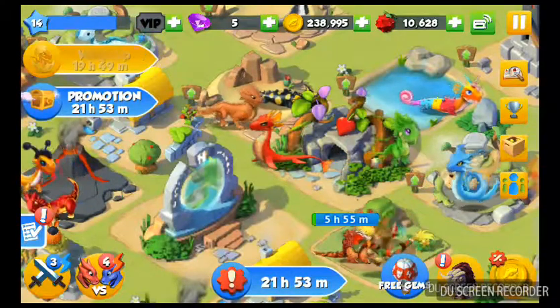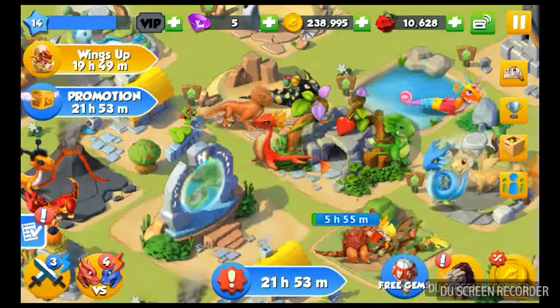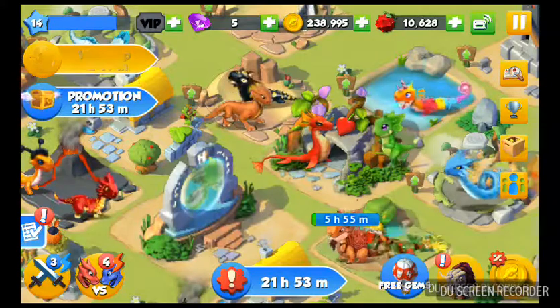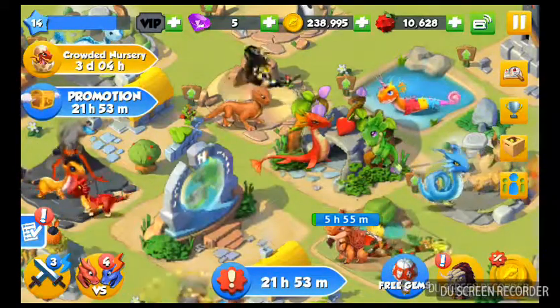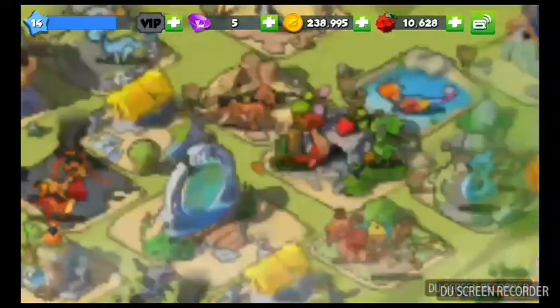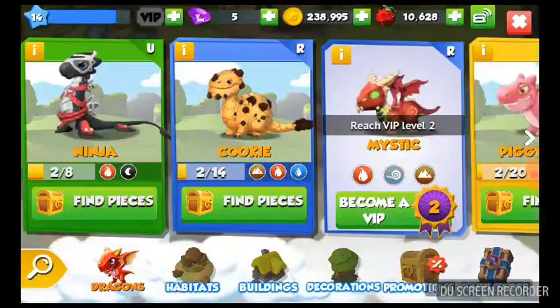I just bred Boiling and Plant. The reason why is because Boiling starts with the fire element and then ends with water element — so fire and water. Plant is just plant. And if you go to the Agave Dragon, it's fire, water, and plant.